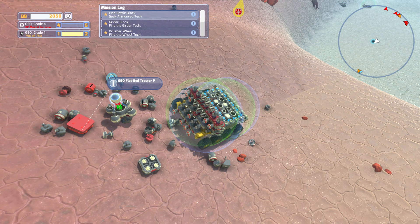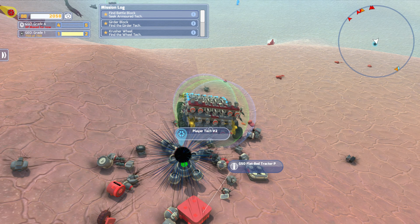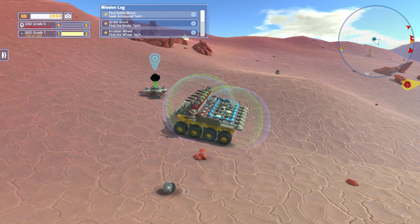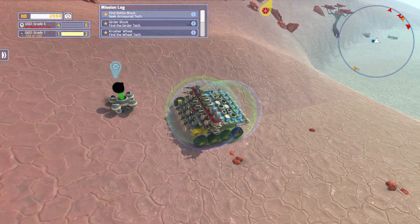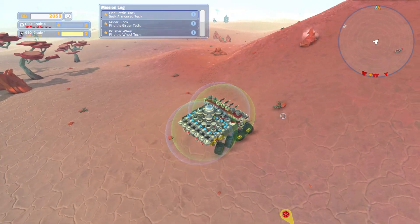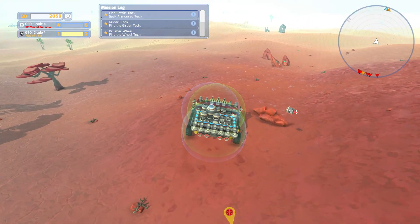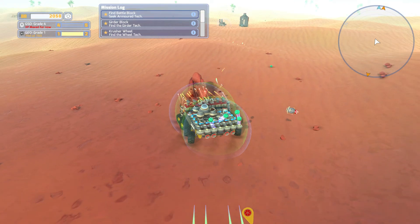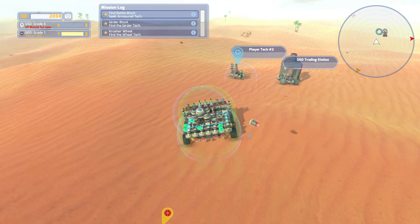We're going to make some changes. This is pretty much what TerraTech is all about — traveling around, finding stuff, getting better. Let's go back to our base and shield it and protect it. We also found an extra cab, so with that extra cab I was thinking we could build another vehicle, maybe one more dedicated to mining and less to killing. This is kind of a hybrid what we've built here.